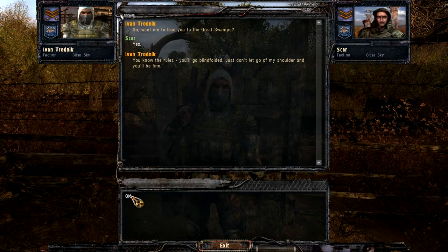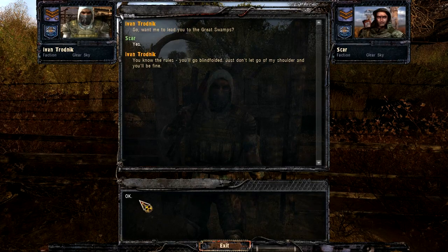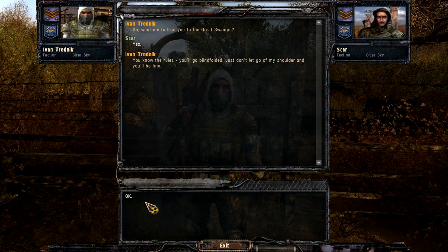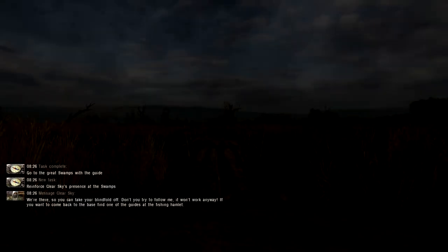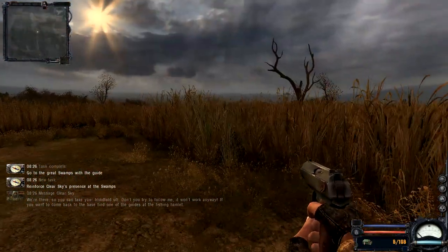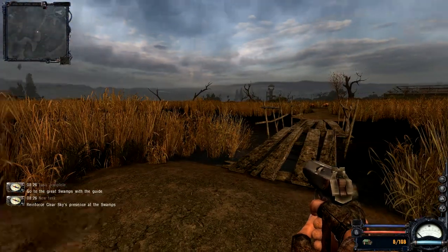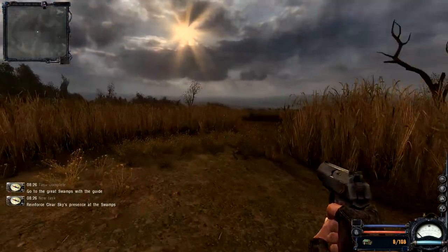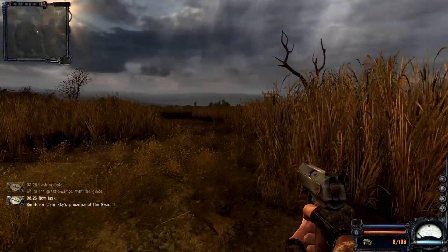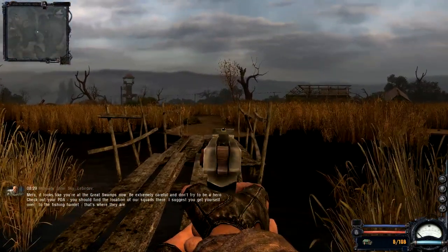You know the rules - you'll go blindfolded. Just don't let go of my shoulder and you'll be fine. I'd have to mess with people if I was blindfolding them all the time. It looks like we're at the Great Swamps now - be extremely careful and don't try to be a hero. Check out your PDA - you should find the location of a swamp there. I suggest you get to the fishing hamlet.